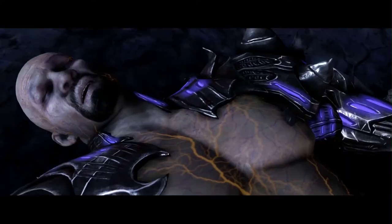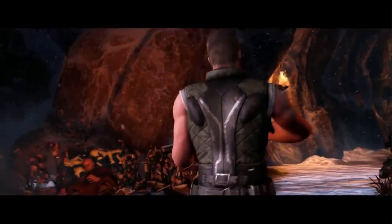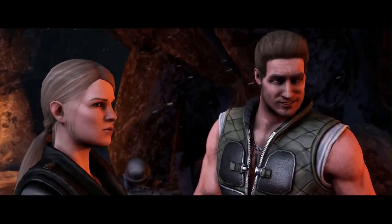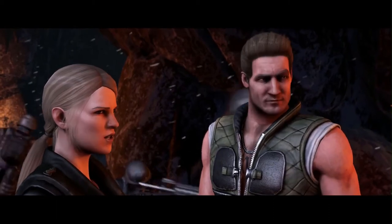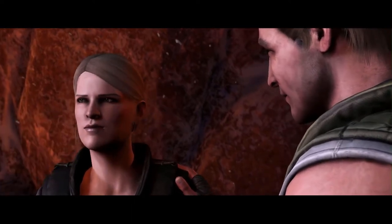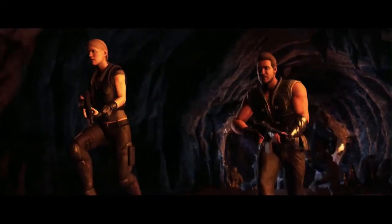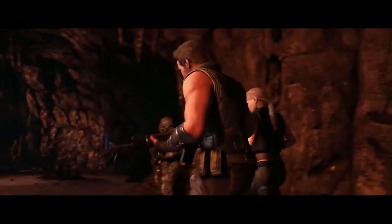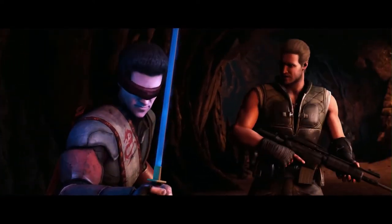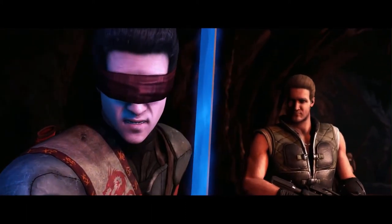At monk level 7, Johnny's total chi points is increased to 7. Johnny gains the Evasion and Stillness of Mind features. With Evasion, Johnny's instinctive agility lets him dodge area effects — when subjected to an effect that allows a Dexterity saving throw for half damage, he takes no damage on a success and only half damage on a failure. With Stillness of Mind, Johnny can use an action to end one effect on himself that is causing him to be charmed or frightened.